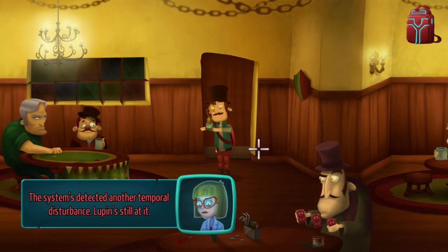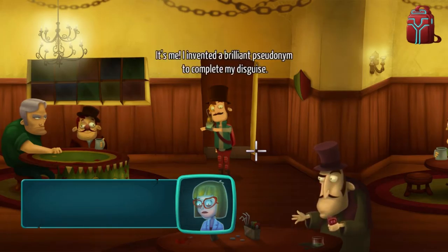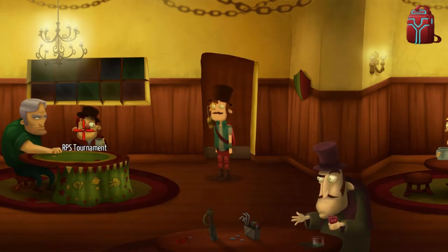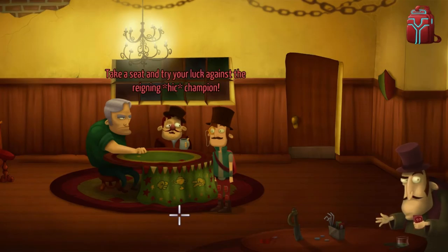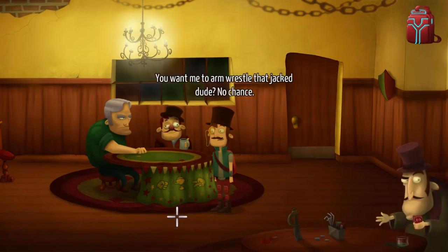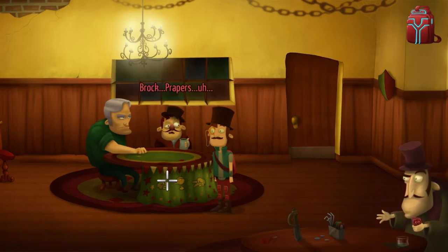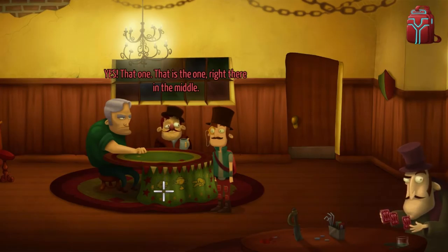The system's detected another temporal disturbance — Lupin's still at it. You can count on Abraham van Fromman. Who is that? It's me — I invented a brilliant pseudonym to complete my disguise. Whatever works, Kelvin. There's a RPS tournament. Hello, friend. Take a seat and try your luck against the reigning champion. You want me to arm wrestle that jackdude? No — not arm wrestle. Pop shaker. I think he might mean rock paper scissors. Yes! That one — right there in the middle.